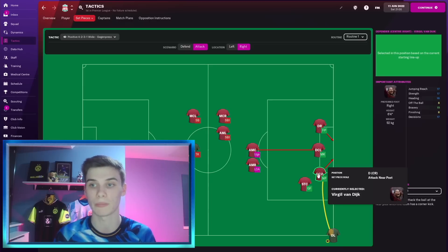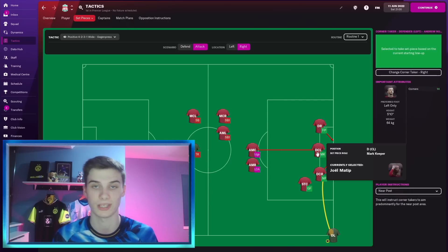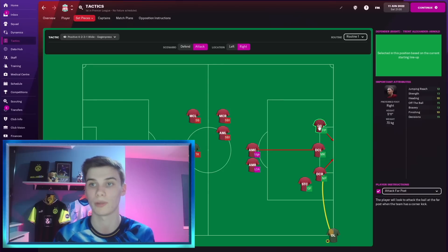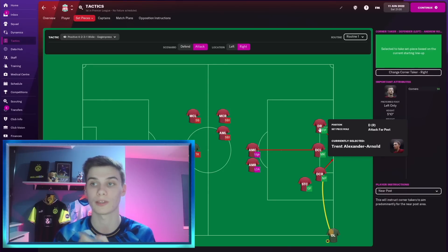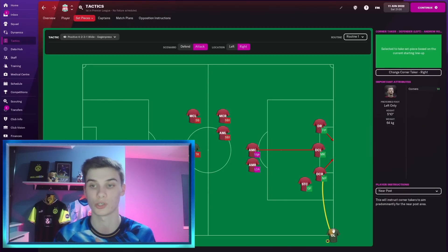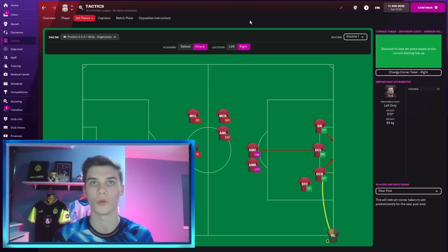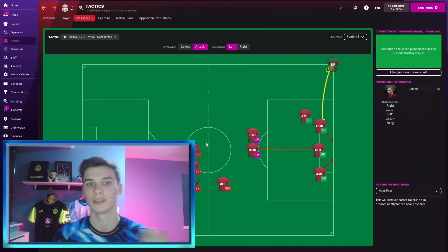To put it simply: we're aiming for the near post. Our big man Virgil van Dijk is on the Attack Near Post function, and our second big man — in this case Matip or a backup center back — has been told to mark the goalkeeper. This seems very effective. On top of that we've got another player going to the far post. Then we have a player going forward, one attacking from deep, one lurking on the edge, two players staying back if needed, and one player staying back — the same on both sides.